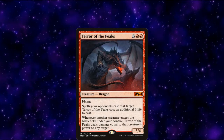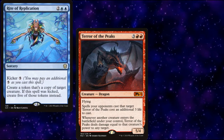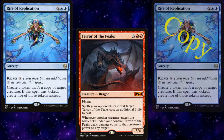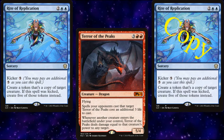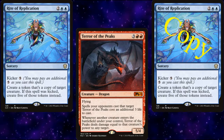How do you win with Terror of the Peaks? You kick Rite of Replication, netting you a total of 6 copies of Terror of the Peaks. This totals out to be 125 damage. You could copy Rite of Replication if you really wanted to, but 500 damage tends to be overkill. Regardless of who you decide to copy, Rite of Replication is absolutely your sudden-I-win card in this deck.